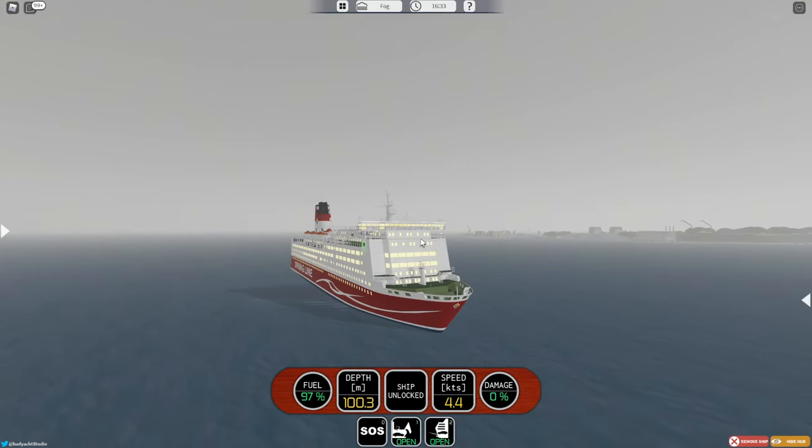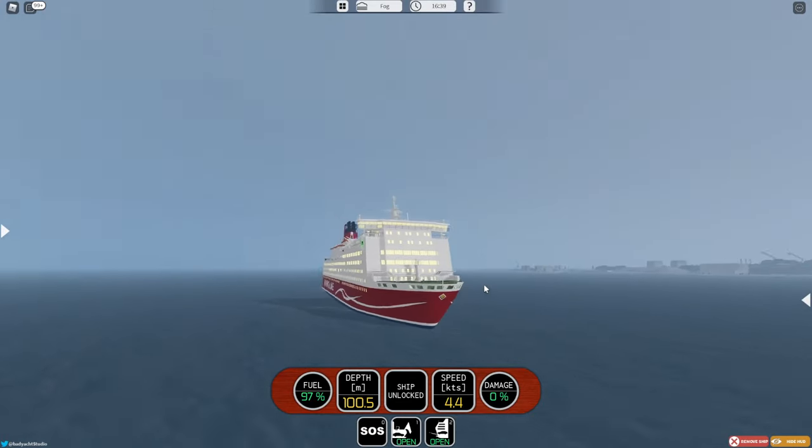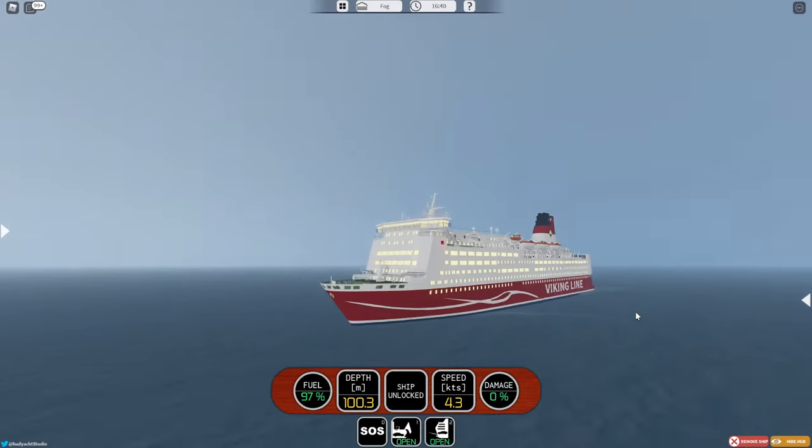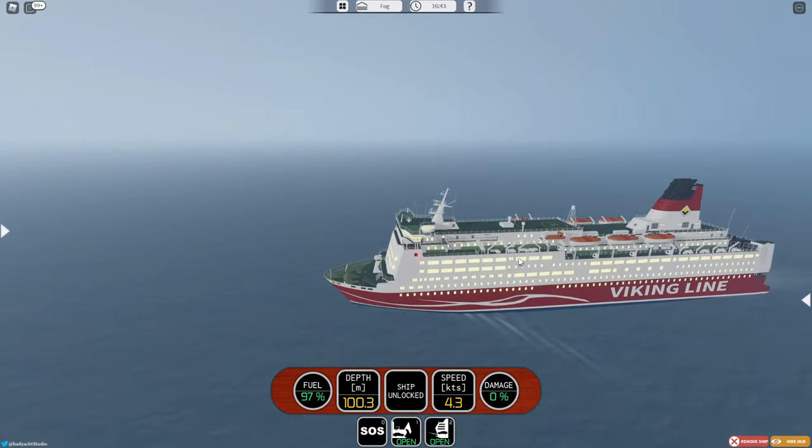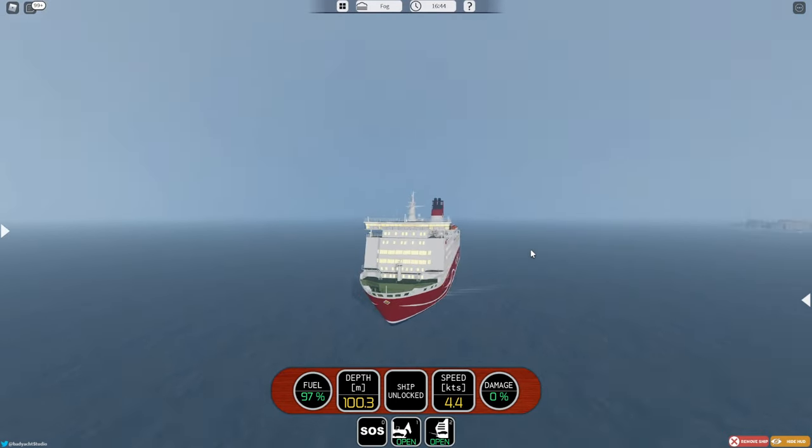The ship does transport cars, which I did forget to mention, but I'm sure most of you probably figured that out if you've used the Salad Class Cruise Ferry before — and of course the name kind of gives it away. There is a car deck, but there isn't really any way to get into it normally, which I find pretty weird.